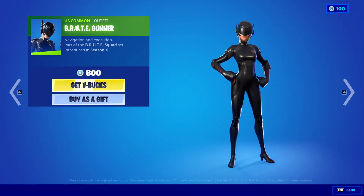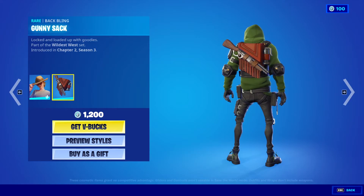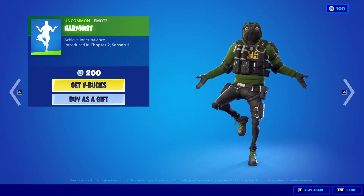We got Brute Gunner back, 800 V-Bucks. Safari Outfit, 1,200 V-Bucks, with the Bagling Gunny Sack. Harmony Emote, 200 V-Bucks.